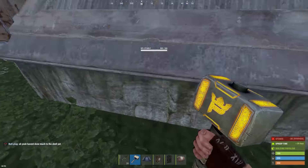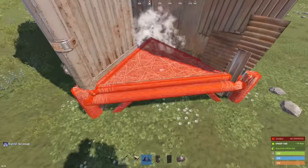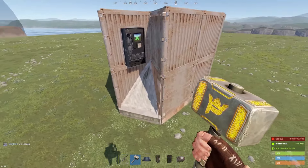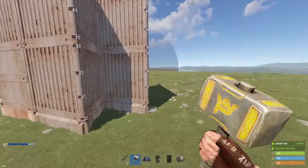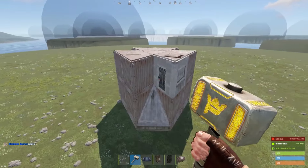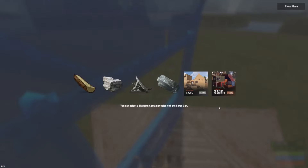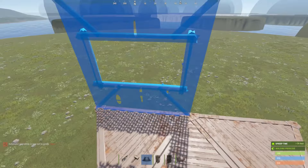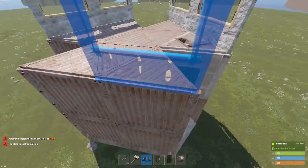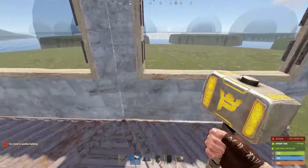Now we want to go on this side and upgrade those parts to stone to give some more extra protection. It doesn't raise the upkeep costs but it will create some nice jump ups for example for the vending machine and for the entrance itself. Now we come to the interesting part — the shooting floor. For the shooting floor we keep it simple, we will use stone, and just on the straight parts you want to add those windows.